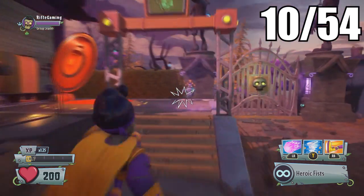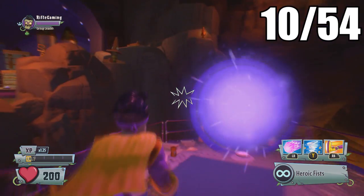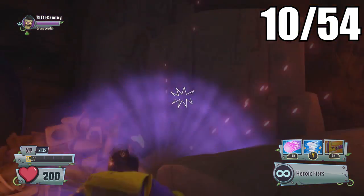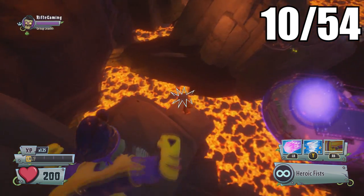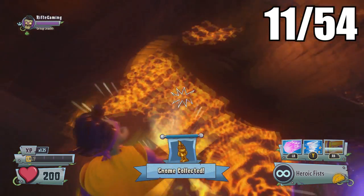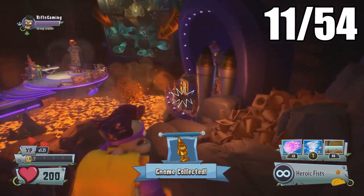For the next one, make sure you've progressed through the story. This one will be located down in the zombie base, aka the doctor's hideout. Just make sure you have a character that can jump higher because this will be a tricky jump — it'll be located up here on this rock.